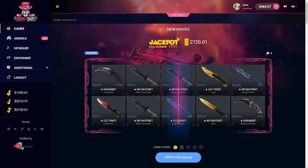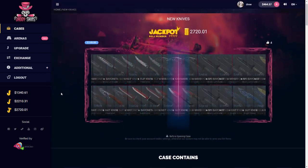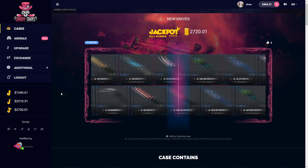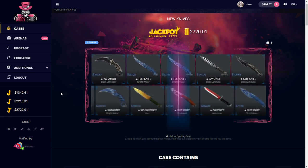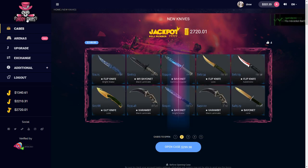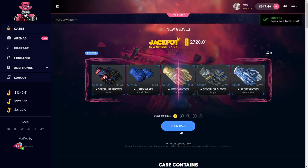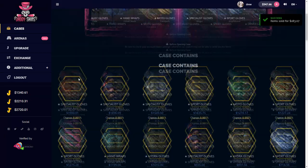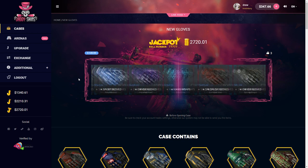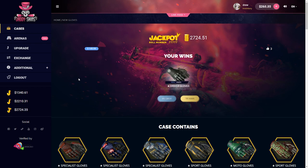Now we go to new knives, I'm gonna do two of these. Come on, give me a Gamma Doppler. That's horrible, oh my god, that's half our money. We'll do the new Gloves — there's some hot gloves in here. Those are horrible too.